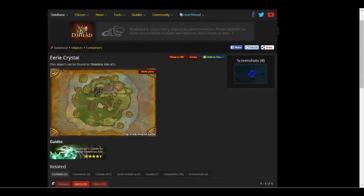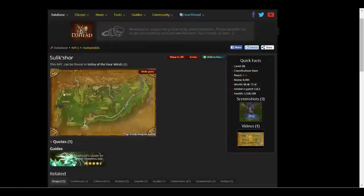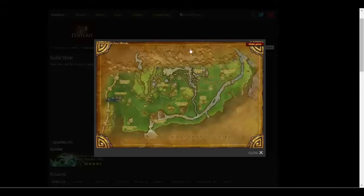The second way you can get this is through Zulik's Shore. He is an NPC that spawns in the Valley of the Four Winds. He's got a 1 to 2 hour spawn rate in between. If you're at the Alliance Shrine, which would be right about here, just fly down and fly over to this spot on the map — I'm going to show you guys exactly where it is.